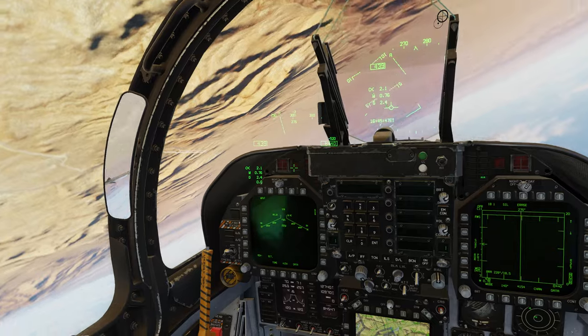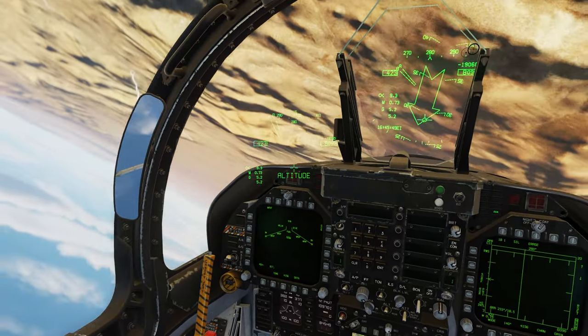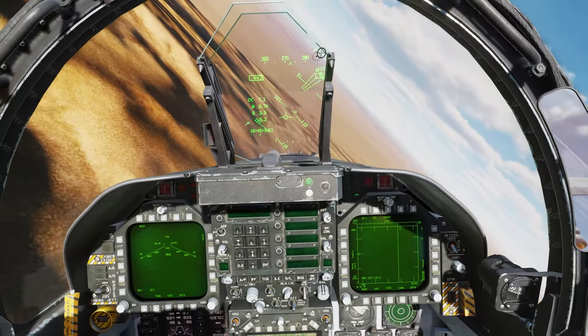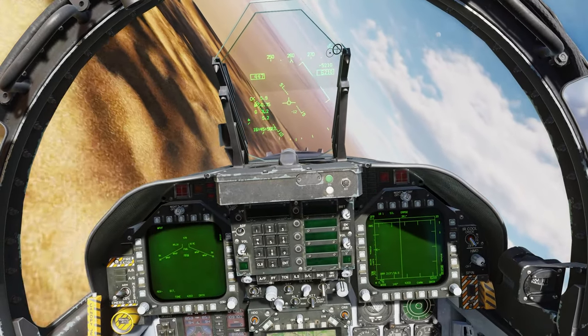So here comes a missile — that's bad. We'll put out some flares and defend. We're going to fly over to the left this time because the TGP is on the left-hand side of the F-18.